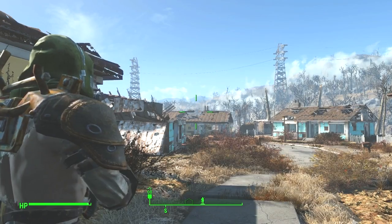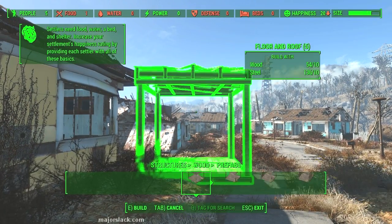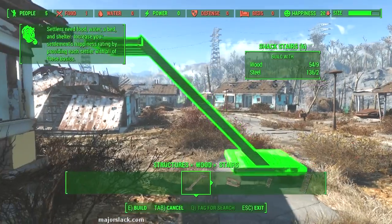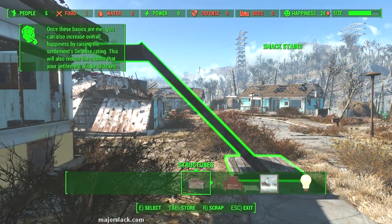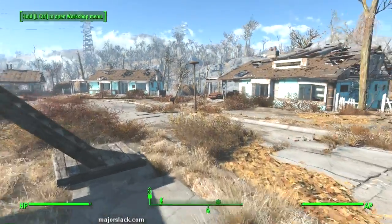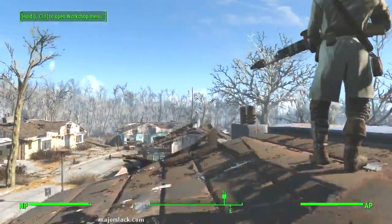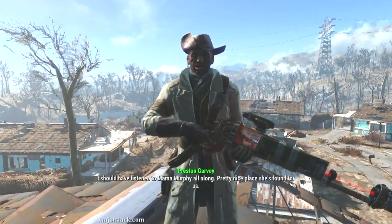Let's get the workshop happening. Structures, prefabs, stairs. And let's just put some stairs right there — boom. There's a glitch, but I ain't bothered by no stinking glitch. It's up to see Preston Garvey. Good to see you again. This completes the 'When Freedom Calls' mission.